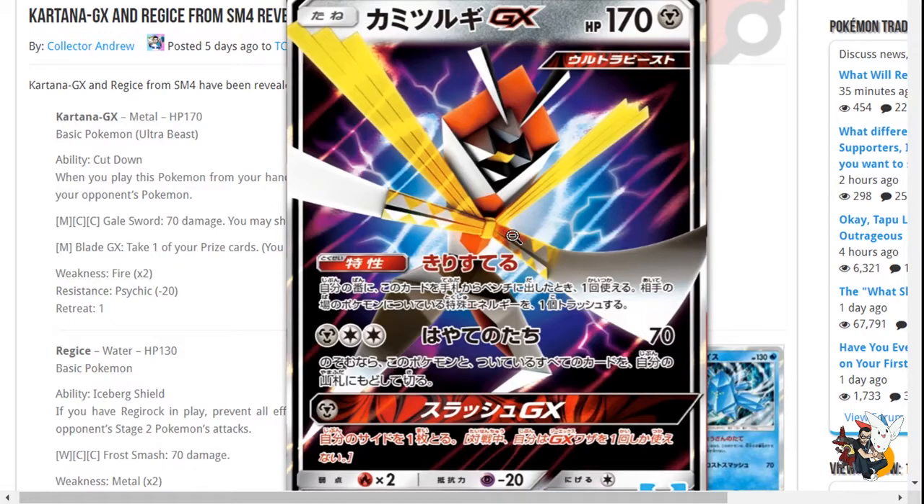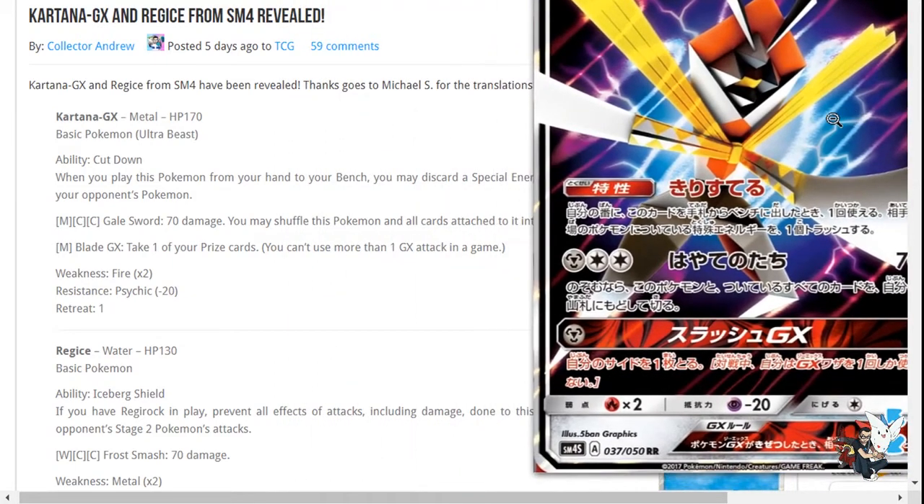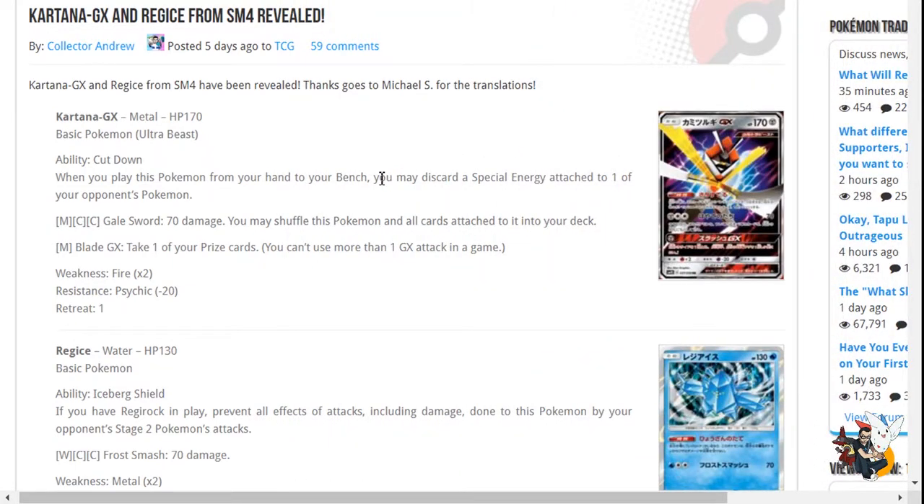If you have Rainbow Energy or DCE, like Garbodor decks, Drampa decks, or Zoroark decks that sometimes play Rainbow, or if you just play Metal like Metagross — this is a cool card. Its first ability: when you play this Pokemon from your hand to your bench, you may discard a special energy attached to one of your opponent's Pokemon. Beautiful, wonderful. Get rid of that DCE, get rid of that Rainbow — love this ability. It takes up bench space unlike E-Hammer, but it's still a nice tech.